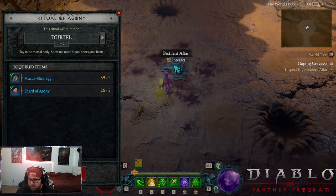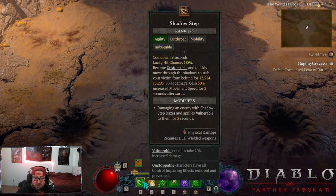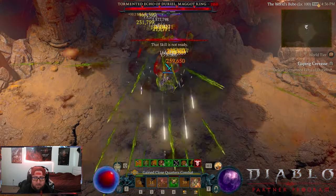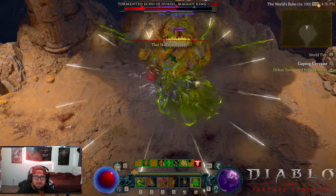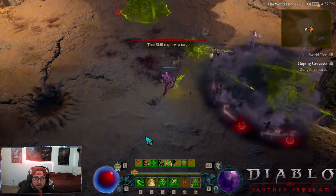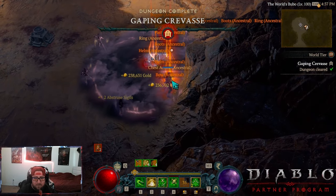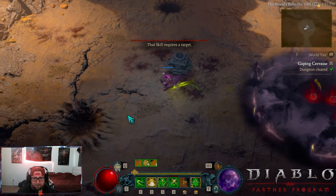That's the build. For the quick showcase we're going to fight Uber Duriel — it's pretty straightforward: pop Shadow Step, pop your traps, pop Smoke Grenade, pop your Poison Imbuement, and just blast. We pop our trap down and just destroy him. Easy peasy — he tried to run, got back, and he's dead right in phase one. This build is insane. I was really hoping to get a mythic drop there for the video, that would have been sweet.